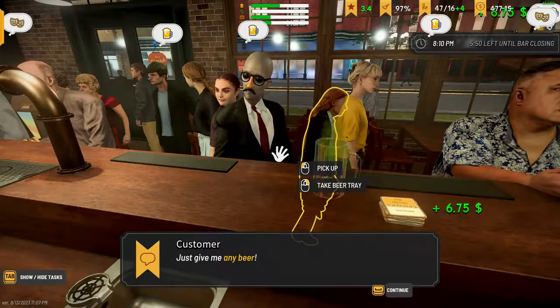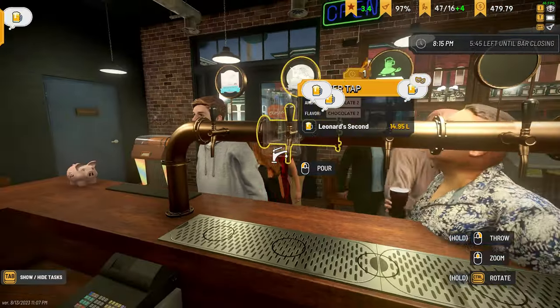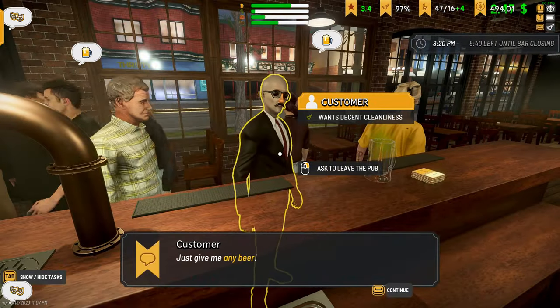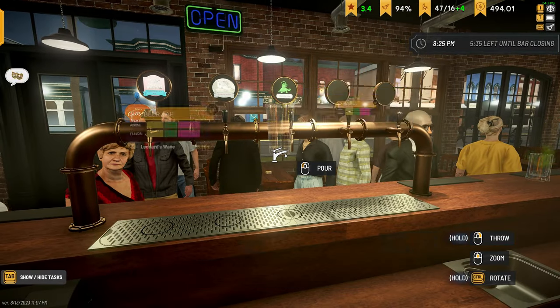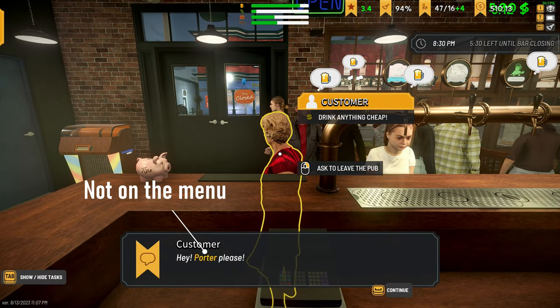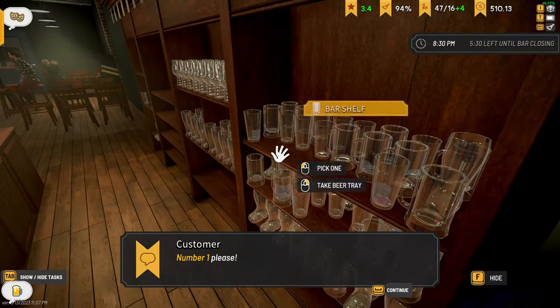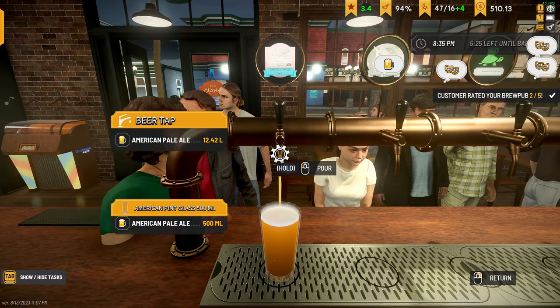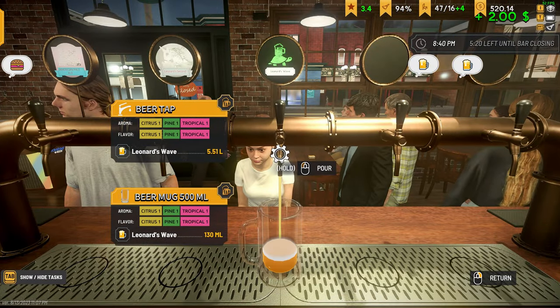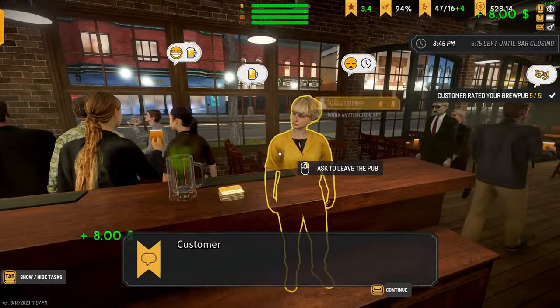Tip 1: If a customer orders something you don't have, simply ask them to leave. Sometimes customers will ask for beers you don't have on your menu. You can serve them a beer you do have, but they may leave a bad review. You can simply not serve them, but the line will stack up and all those customers will leave bad reviews for waiting. Your best course of action is to ask them to leave by clicking the right mouse button while looking at them. They will leave and the line can continue moving. They won't leave a bad review for being asked to leave — it's simply your best course of action.